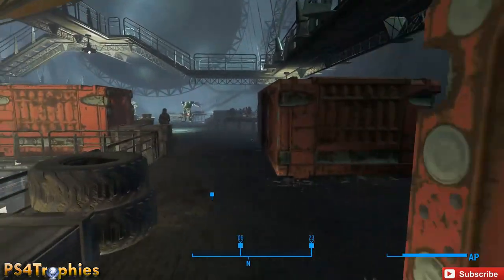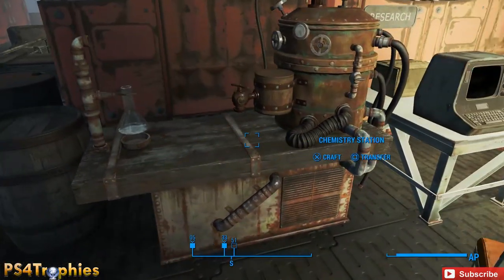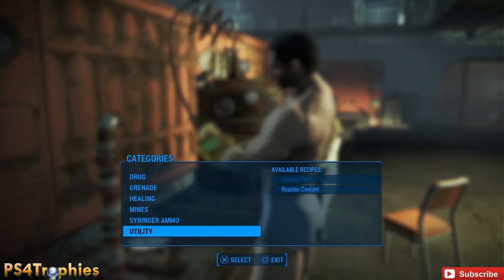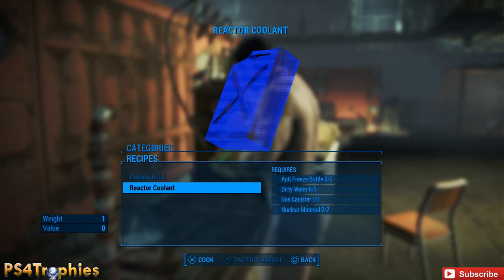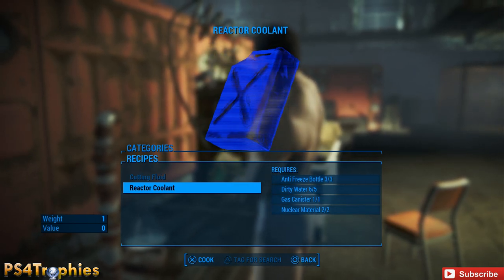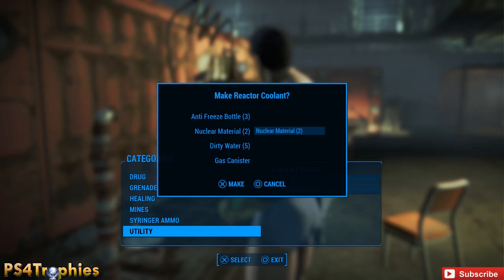Each one that we craft will get us 100 bottle caps — you can get maybe a quarter million per hour. And yes, I am naked. Once you're at a chem station, under Utility there's going to be the reactor coolant. On the recipe screen, you have to hit craft and back at the same time — on the PlayStation controller that's X and Circle. Hit them both at exactly the same time and you'll see the category menu pop up in the background, and in the foreground the Make Reactor Coolant option. Just hit X to make it.